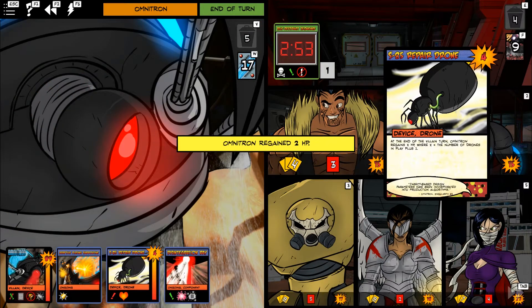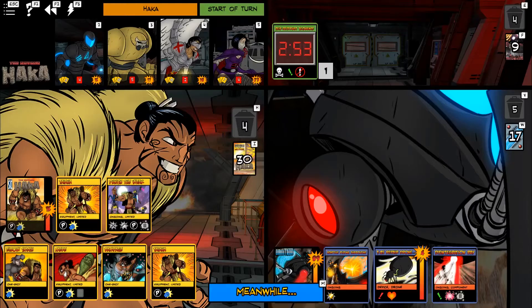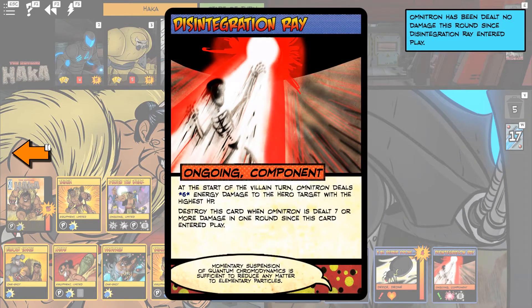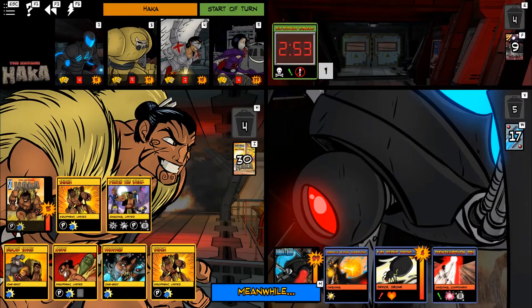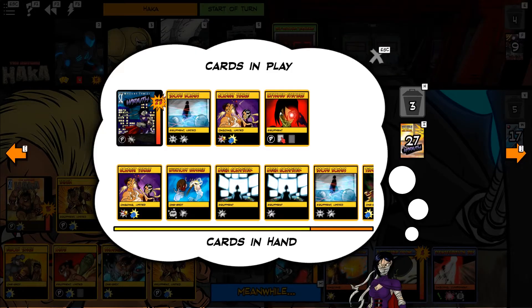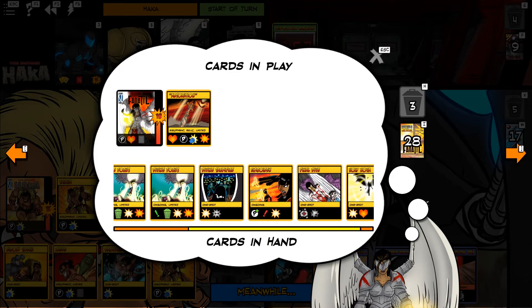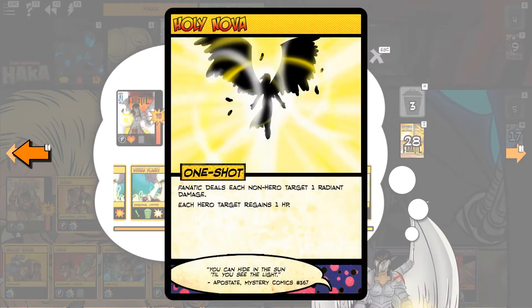The Disintegration Ray will deal six damage to the hero with the highest HP. The thing about components in Omnitron is that if he's dealt seven or more damage in the round, all the components in play are destroyed. So we need to punch him for seven points this turn, regardless of what else we do. We now also have to start feeding the Self-Destruct Sequence, because we don't have any environment destruction. Grappling Hook would be ideal — we don't have it — and we don't have Fanatic's environment destruction yet.